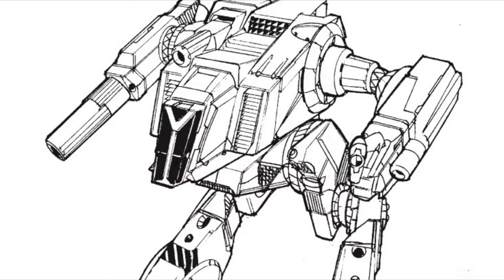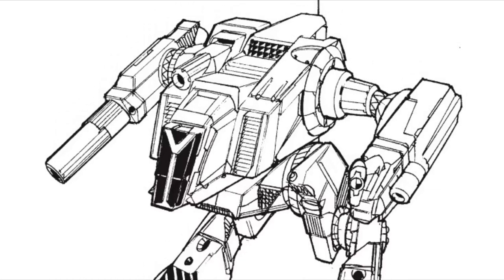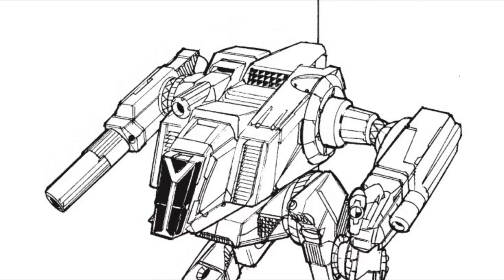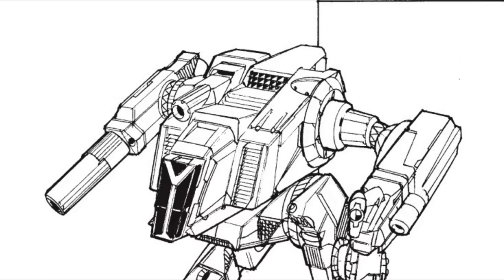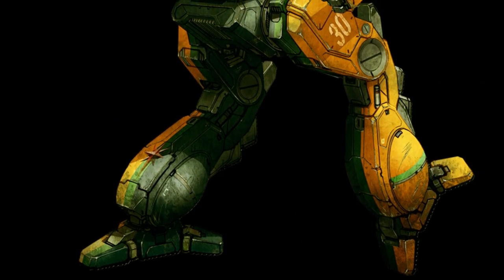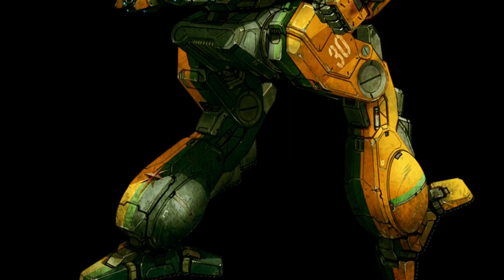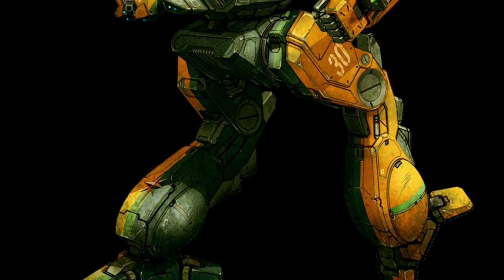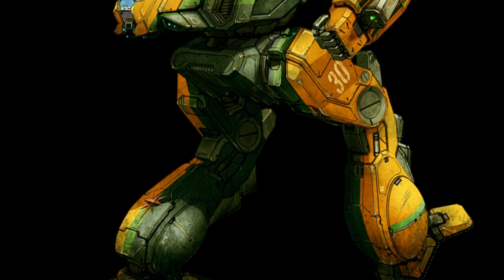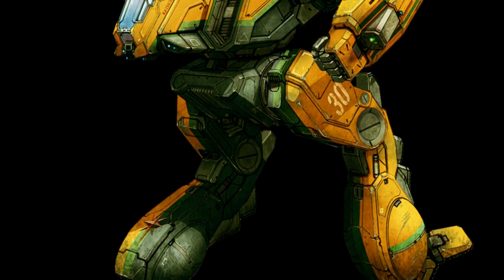It was first used against Inner Sphere forces during the Battle of Luthien, and it was quite successful. It would subsequently be deployed by the clans against ComStar during the Battle of Tukayyid. Curiously, the Shadow Cat is one of the few Invasion-era clan mechs to lack a separate designation by the Inner Sphere — every Inner Sphere pilot who encountered it before the Battle of Tukayyid was killed in action, and ComStar was informed of its designation before that battle, which resulted in both sides using the same name: the Shadow Cat.